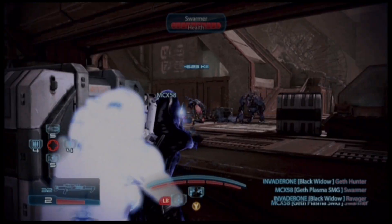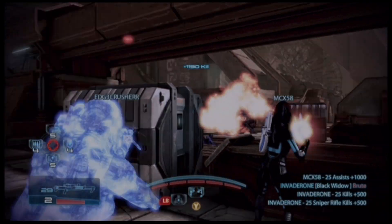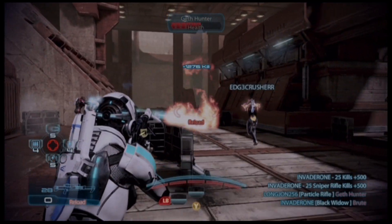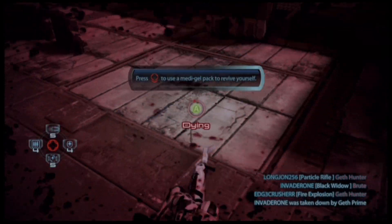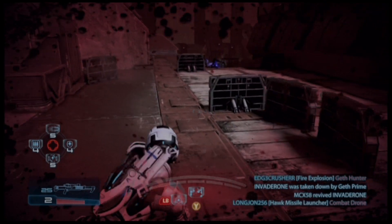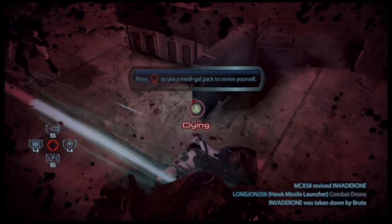If there's a spawn and you hit a Brute with Cryo Blast with a few Cannibals around them, that entire group is debuffed and ready to be taken down. The amount of damage you can do with the human Infiltrator is absolutely amazing. So the total damage bonus — using Tactical Cloak and then immediately firing your Cryo Blast into the enemy — comes to a total of 130% weapon damage bonus.